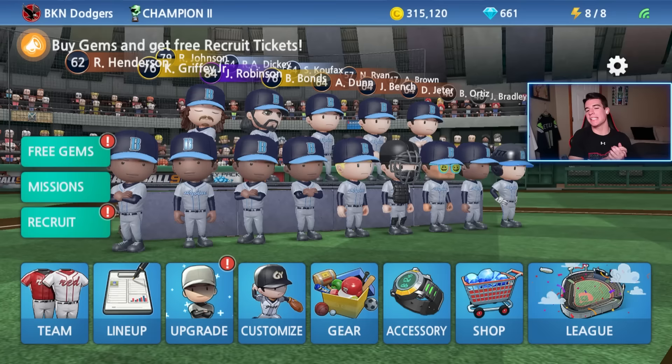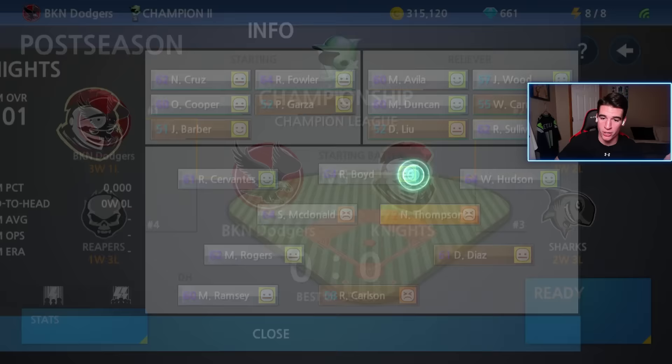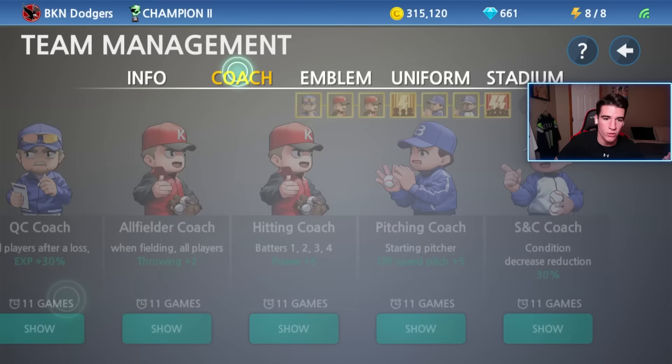All right guys, welcome back to some more Baseball 9. We are currently in the Champion 2 Championship. We are surprisingly not playing the brothers - we got the Knights now, and they're 12-0-1. Thankfully they don't have the knuckleball pitcher. We're 12-0-8 because we're using some coaching tickets right there.